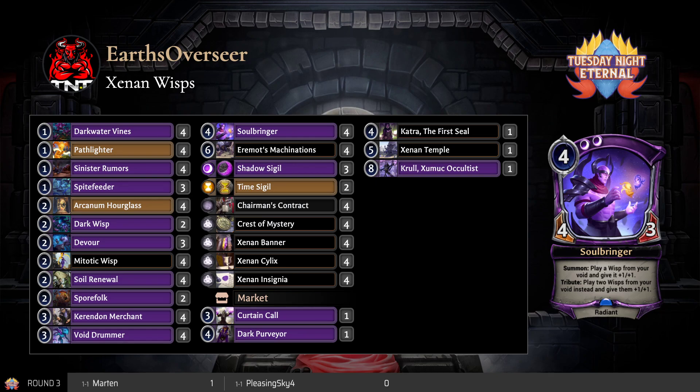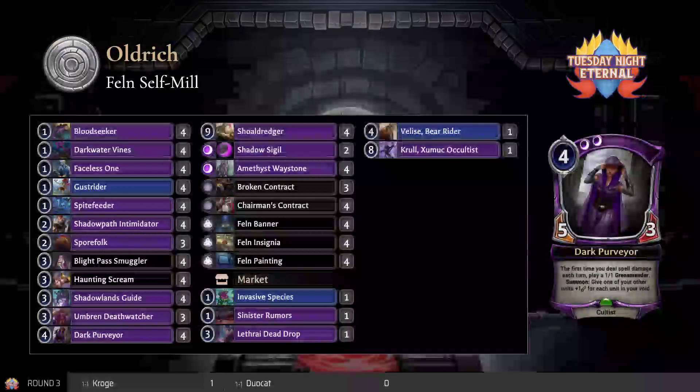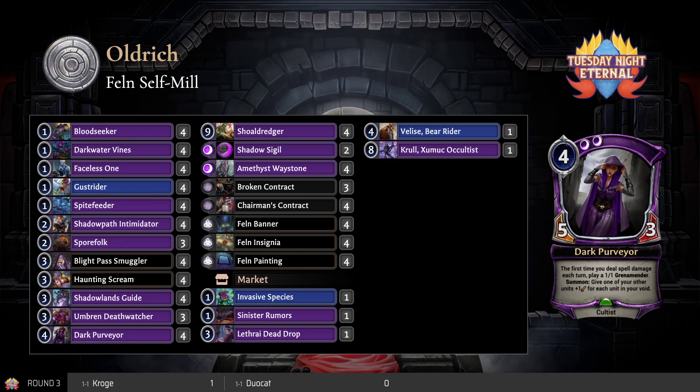Yeah, that's just it — Old Rich is going to take that one. Wow, that was close! All right, let's take a look at Old Rich's deck while they're getting ready for game two. 46 units — I'm not sure you can have any more — and four Haunting Screams. It's not really that surprising you'd be stuck on power. It didn't seem to matter though — Old Rich had basically lethal three turns in a row. Old Rich taking game number one.